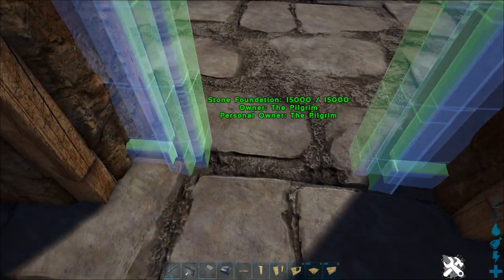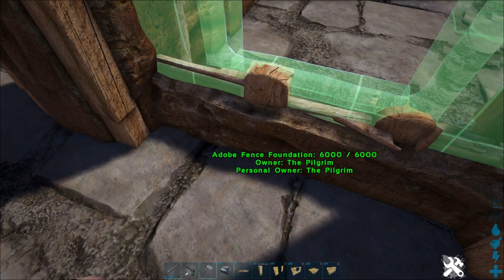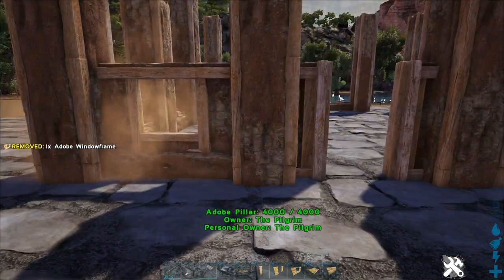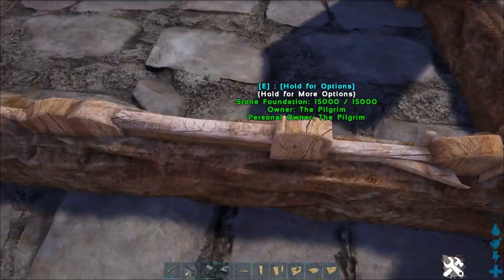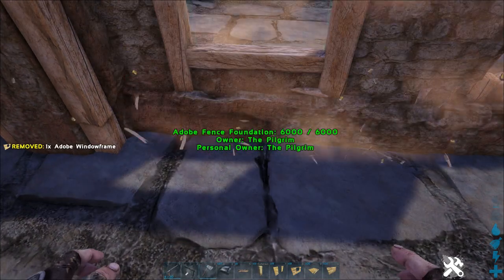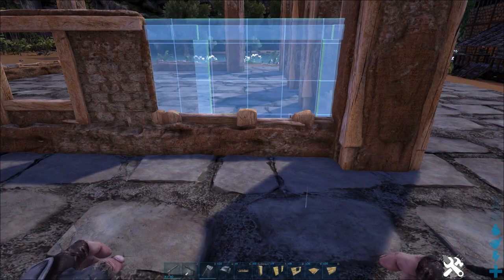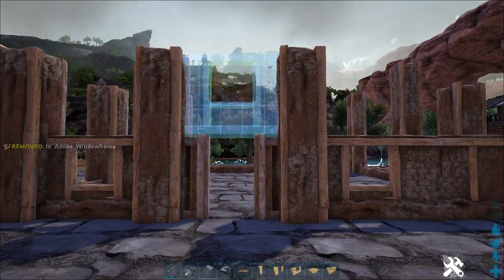Now get all the doors and walls in. Make sure they're snapped to that inside square — you can see where the adobe foundation is, the fence foundation, with the wood coming out of it. Press R to get the wall to snap into place, then press E and E will flip the wall around so you've got the wooden framework on the outside. Basically just want to do that all the way around.